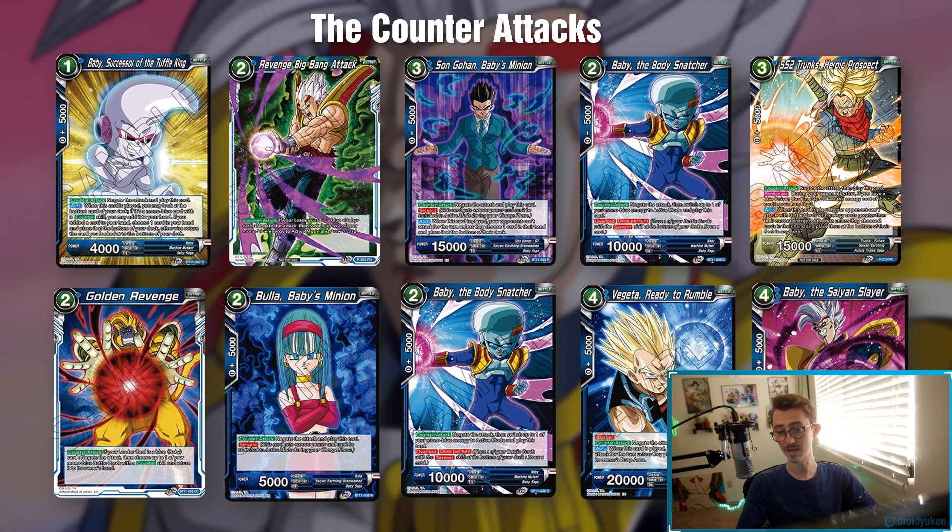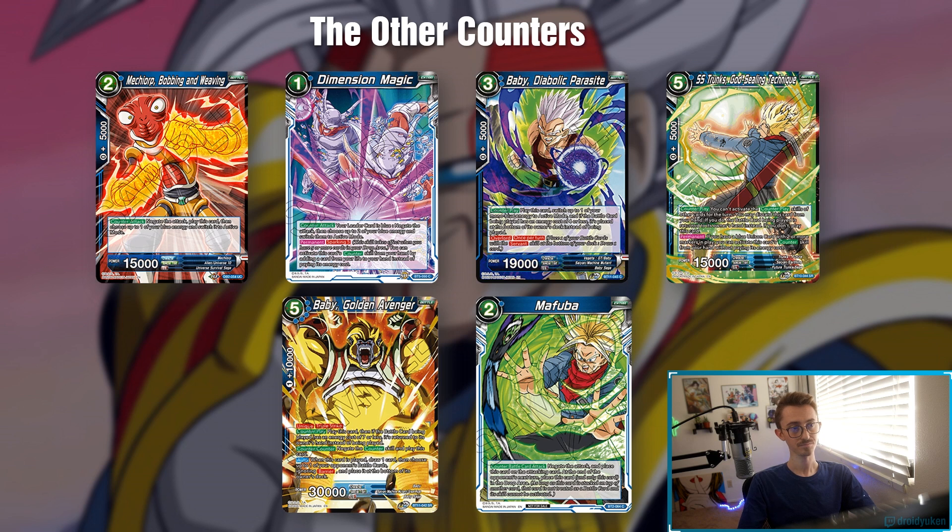Next we got Baby the Saiyan Slayer. He has an activate main where you look at the bottom of your deck — if it is a counter card with an energy cost less than or equal to what you have, you get to summon it. So if you get one or two of him out and they don't deal with it, you just keep summoning off of this guy every single turn. You get to go super wide without touching your hand, which is nice.